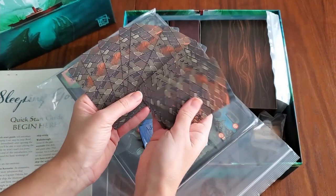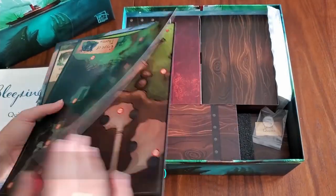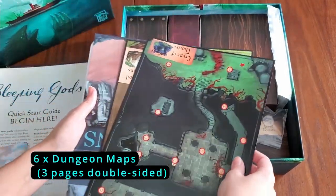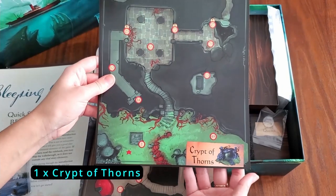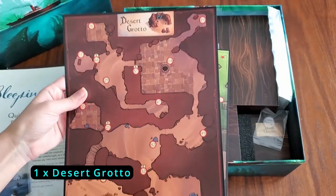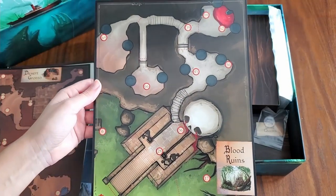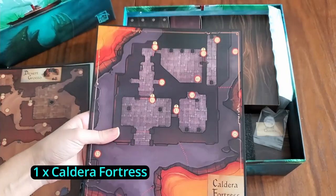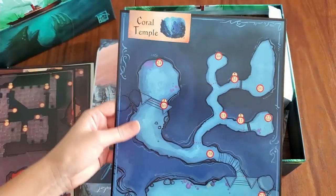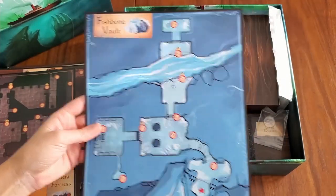There are six dungeon maps on three double-sided pages. We have: Crypt of Thorns, Desert Grotto on the back side, Blood Ruins, Caldura Fortress, Coral Temple, and Fishbone Vault.